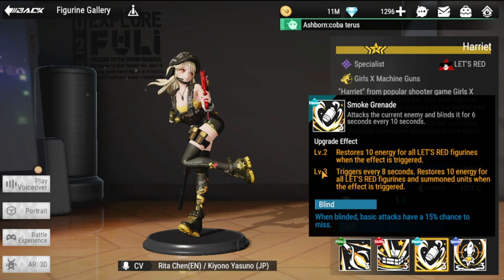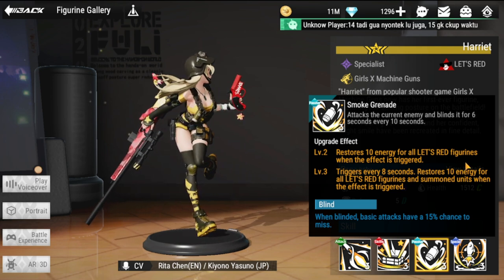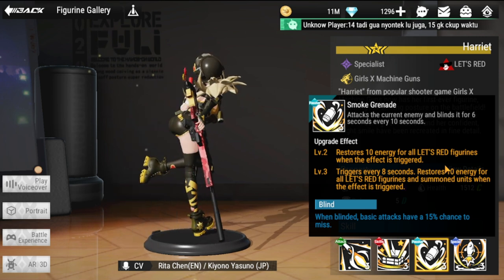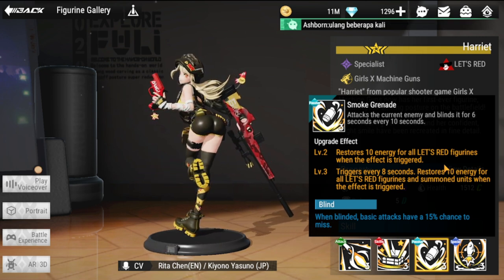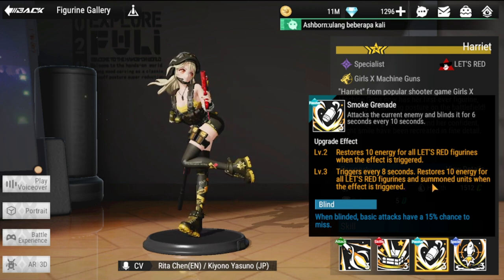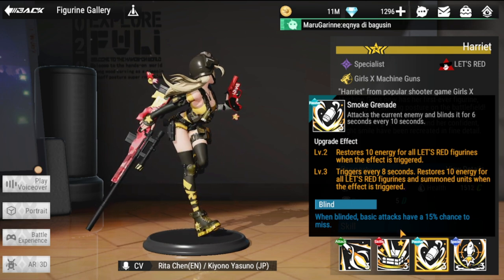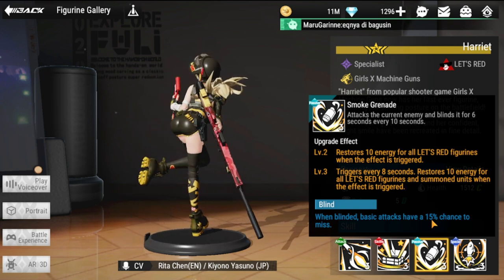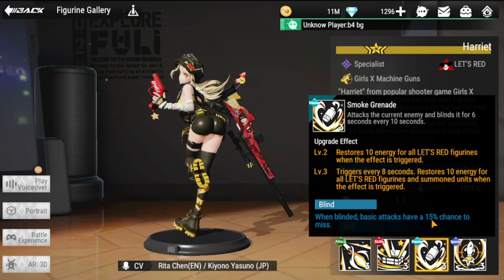Another key skill to consider is level two, which restores 10 energy for all Let's Red figures when the effect is triggered. She becomes more important within a Let's Red team, so you'll want to build that team around her. Level three triggers every eight seconds, restoring 10 energy for all Let's Red figurines and summon units. The blind effect gives a 15% chance for enemies to miss their attacks.